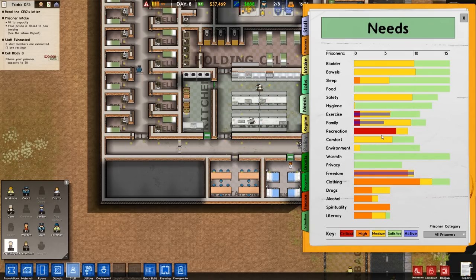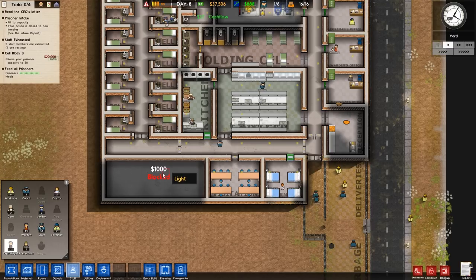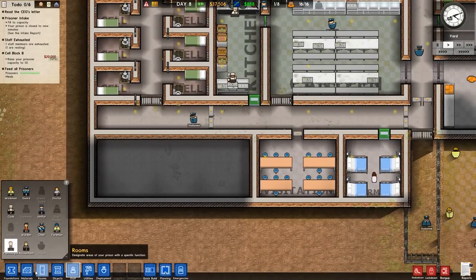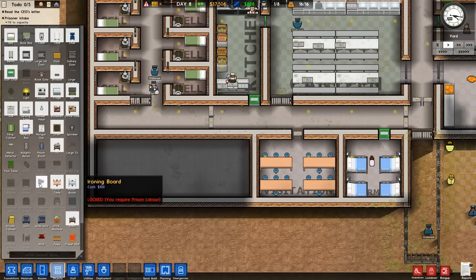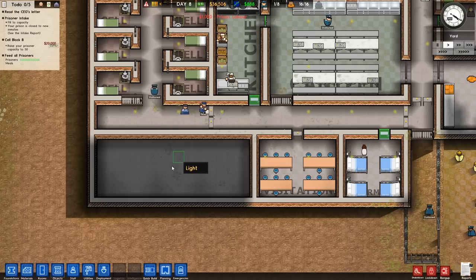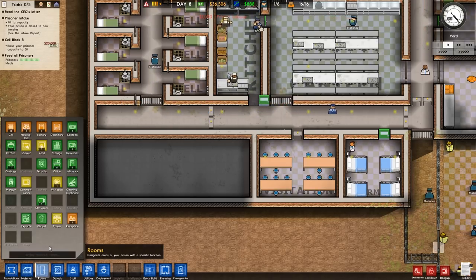Recreation is also needed, so we're definitely going to have to do a common room. I'm not sure these guys deserve a common room, but we're going to have to do it. So we're going to do laundry and a common room down here — that's what we're going to use these two spaces for. We can't add objects yet because prison labor isn't unlocked.